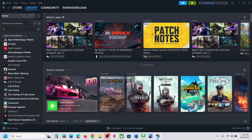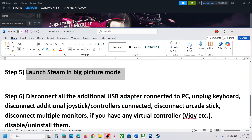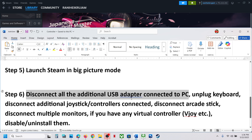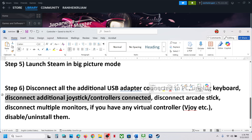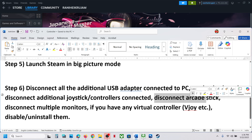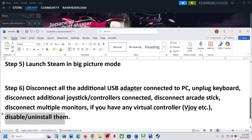The next step is to disconnect all additional USB devices connected to your computer. Unplug any USB adapters you're not using, disconnect extra controllers, arcade sticks, and multiple monitors. If you have any virtual controller software like vJoy running, disable or uninstall it, then launch the game and check.